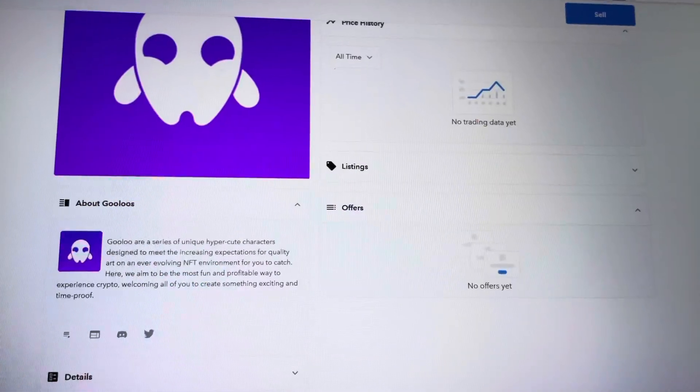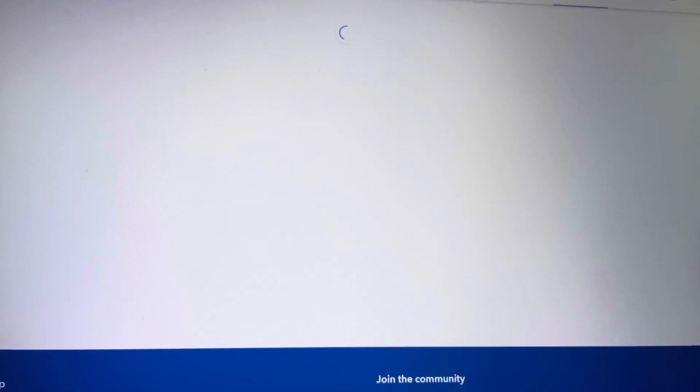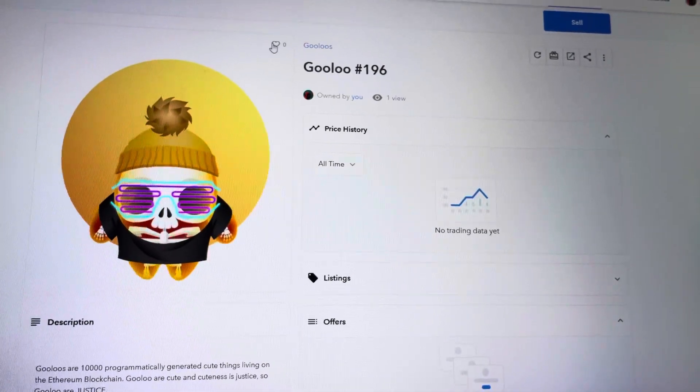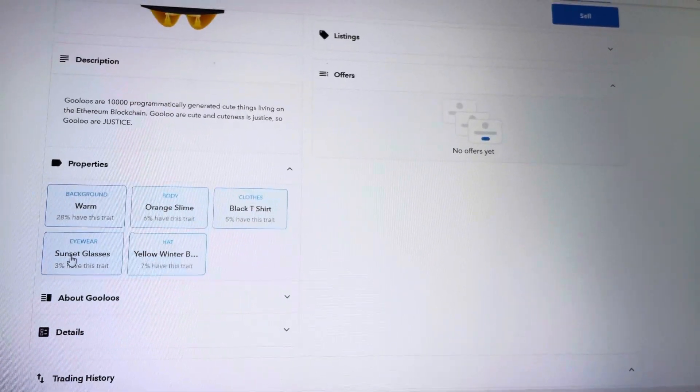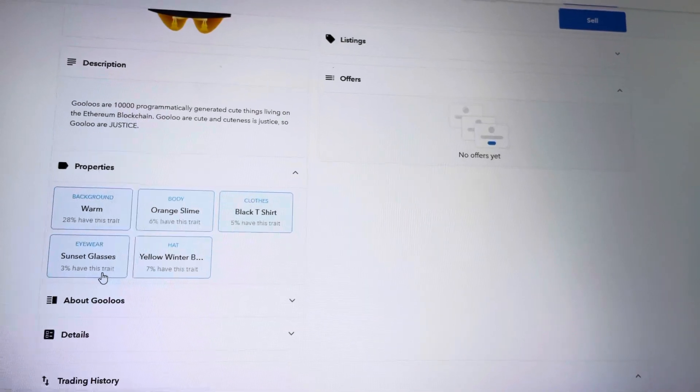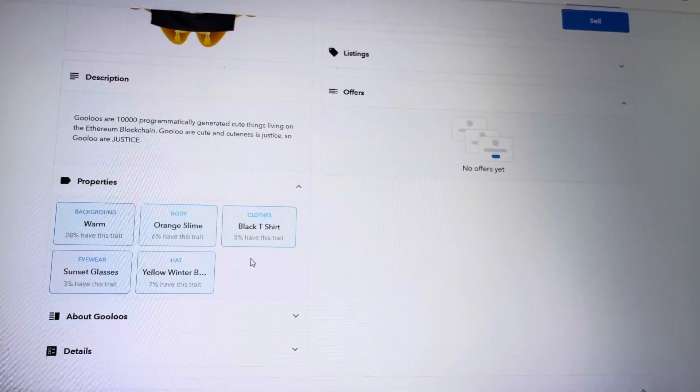Let me check one more time and see if OpenSea has loaded. Although I don't think so — earlier it took people a while for theirs to load. Oh nice, here it is. That was super fast. The glasses are 3%, 7% on the beanie, 5% on the shirt.